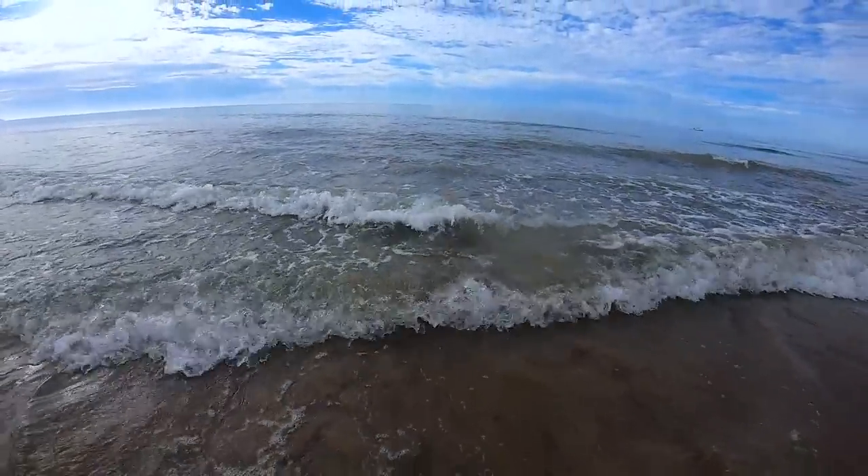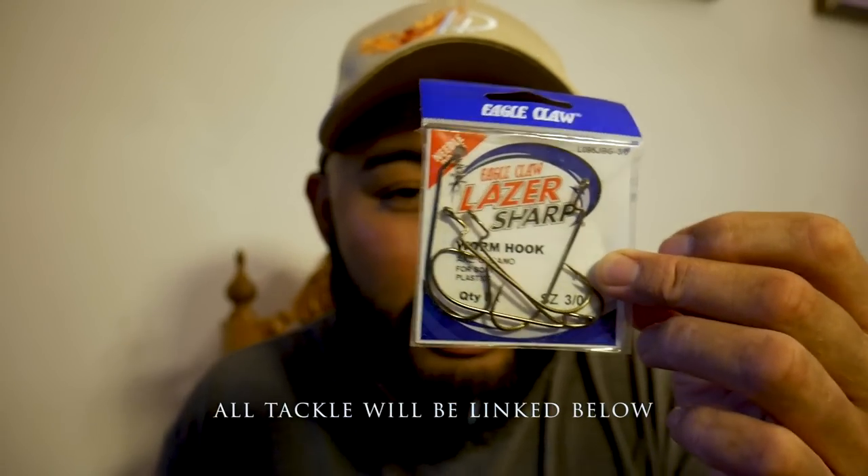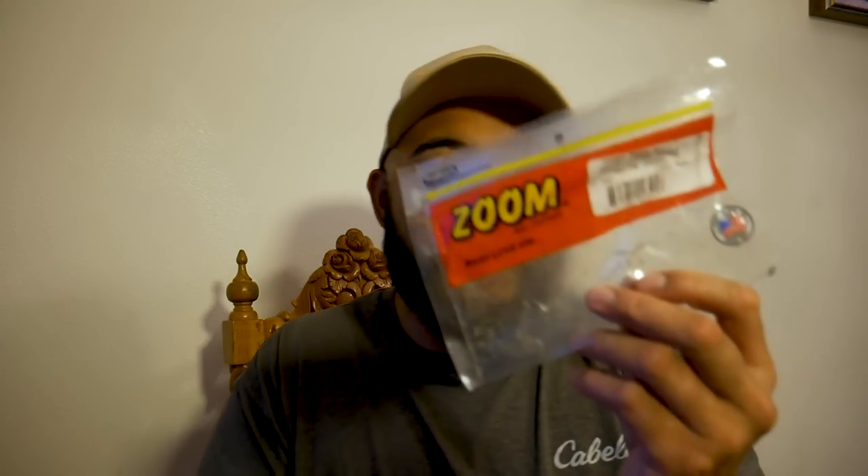Now we're gonna set Ian up with a drop shot after seeing that. Let's make it a tutorial. At this point of our session we wanted to record right then and there how to tie this drop shot rig that just caught that fish. What better way to do it than to set up Ian's rod with the drop shot setup and show you guys how to do it. This here is 40 pound, but we were using 20 pound test — I'm going with 40 just because it's a little bit easier to see. Just imagine this is going to your rod.